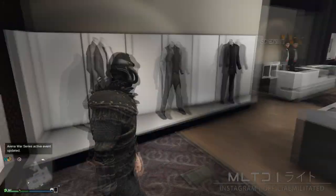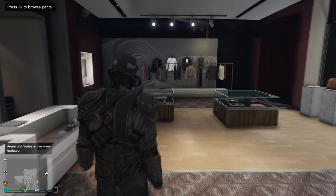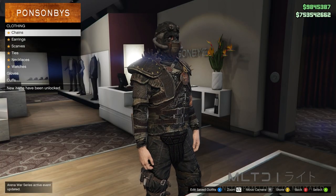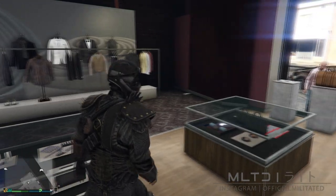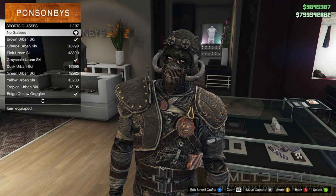For this outfit we're going to be using the brown and white raider boots. With that sorted we're then going to back out of the shoe section and begin the walk over to the accessories section. When we get there we're going to go into the gloves category, head down to the bottom and purchase the black tact gloves. Then we're going to go into the glasses section, go into sports glasses and purchase the black wraparounds.